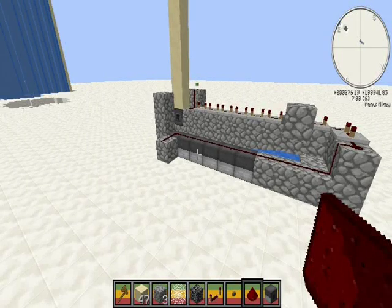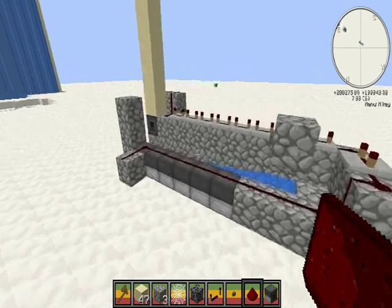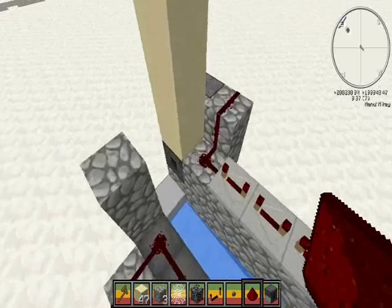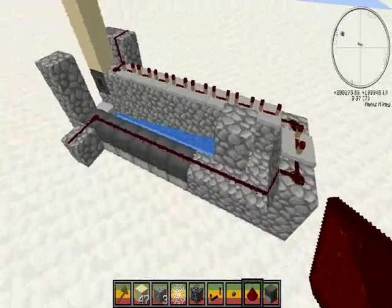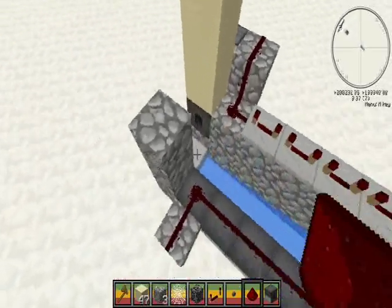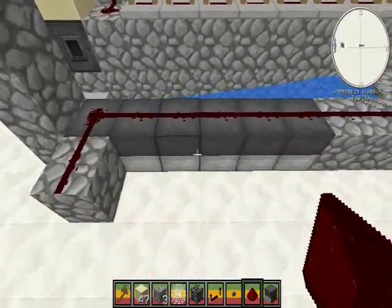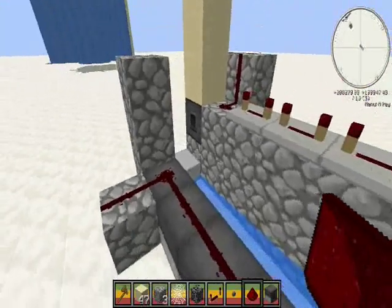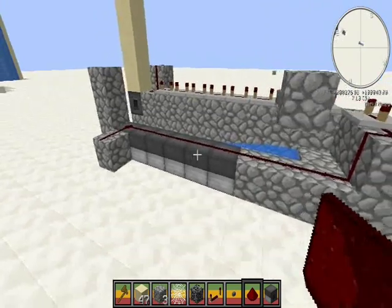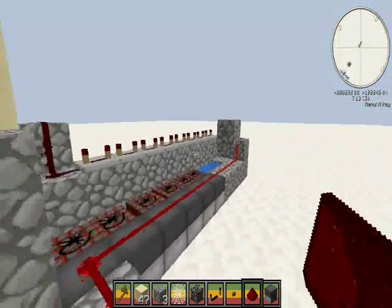Welcome back to another Minecraft video. Today we got an update on a cannon that I've converted into a piston hybrid. It's basically the same concept as the pistonless, with basically the same timing. But now it does have a piston, so it's automatic reloading, which is great. And we can make this into a sand stacking cannon, which is just a simple conversion. So let's watch it work in action.